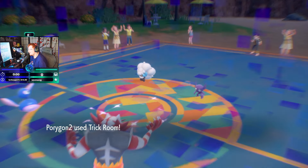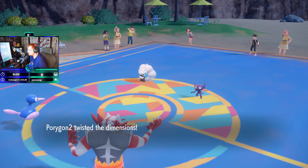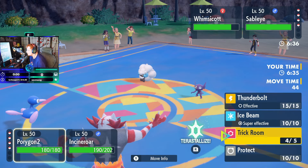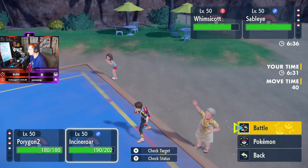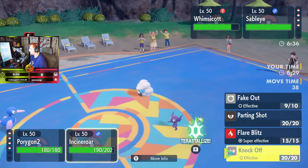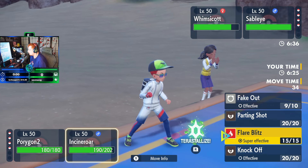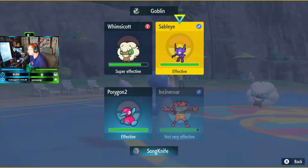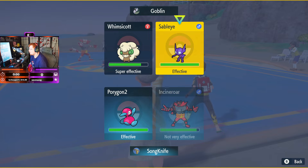Normal-type Fake Out on Incineroar — wow. Alright, so we will go ahead and Ice Beam the Whimsicott. I was going to say Knock Off, but let's just go ahead and Flare Blitz the Sableye.